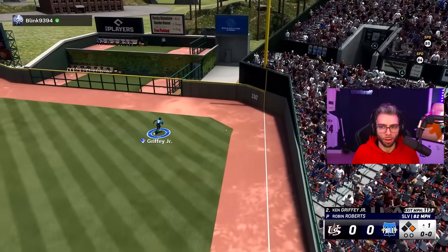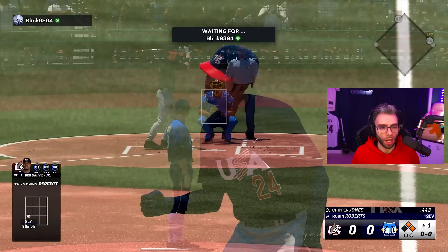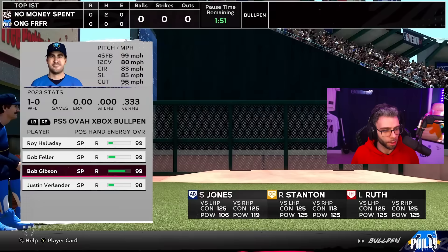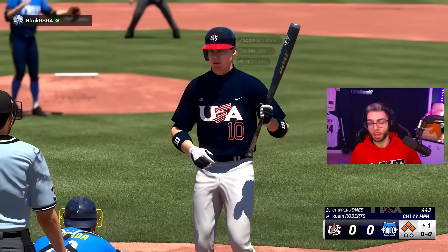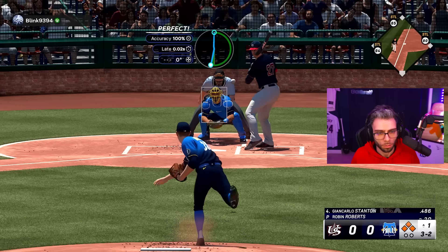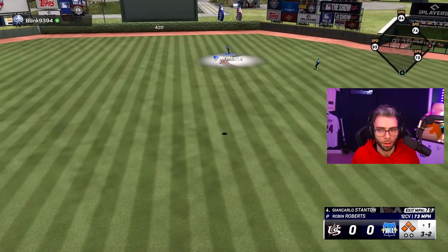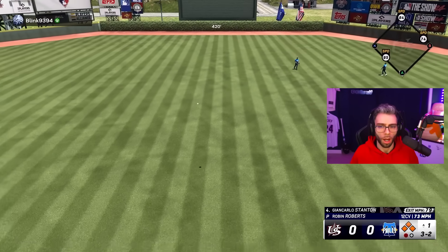Justin Turner. What a horrendous play. Robin Roberts is not looking like he's going to get a lot of outs here, so we're going to get Bob Gibson up. What are we doing? I'll tell you who was not him — me. Oh my God, it actually worked out. Just keep him from going to third base — and that's a win.